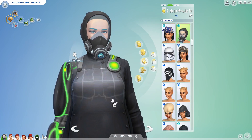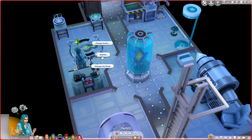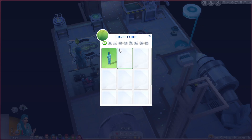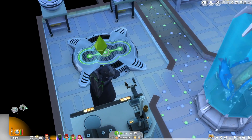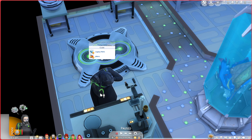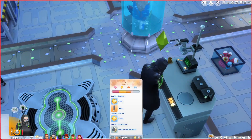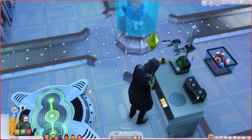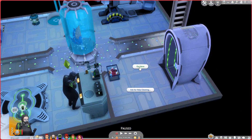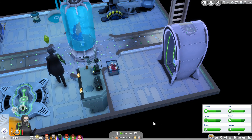Let's go ahead and jump back into the game. Let's change into our space gear so that we can breathe. I think it makes sense that this would let us breathe too, because it's like the same technology as what the aliens wear. We are tense from the jealous trait and from a tainted serum. How are our needs? I think we're doing pretty okay.